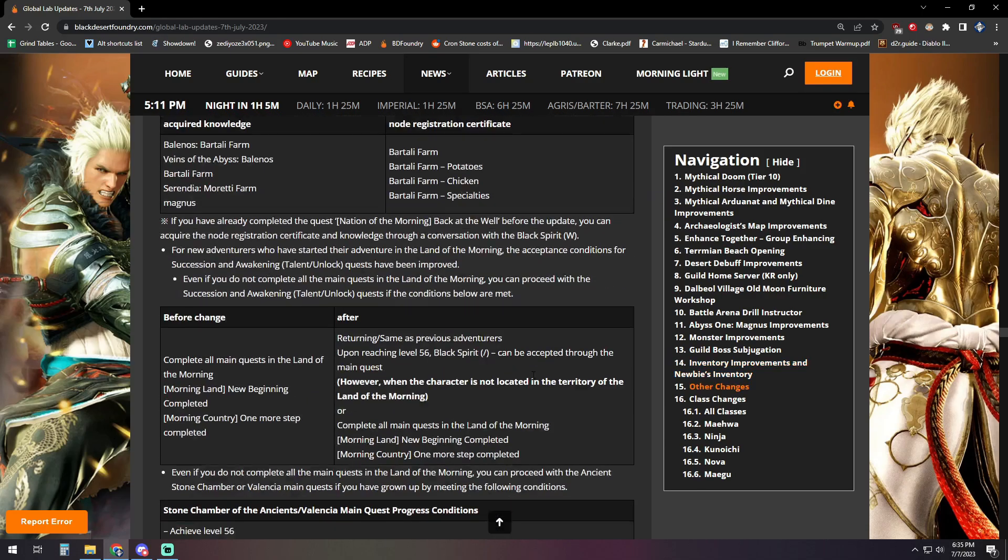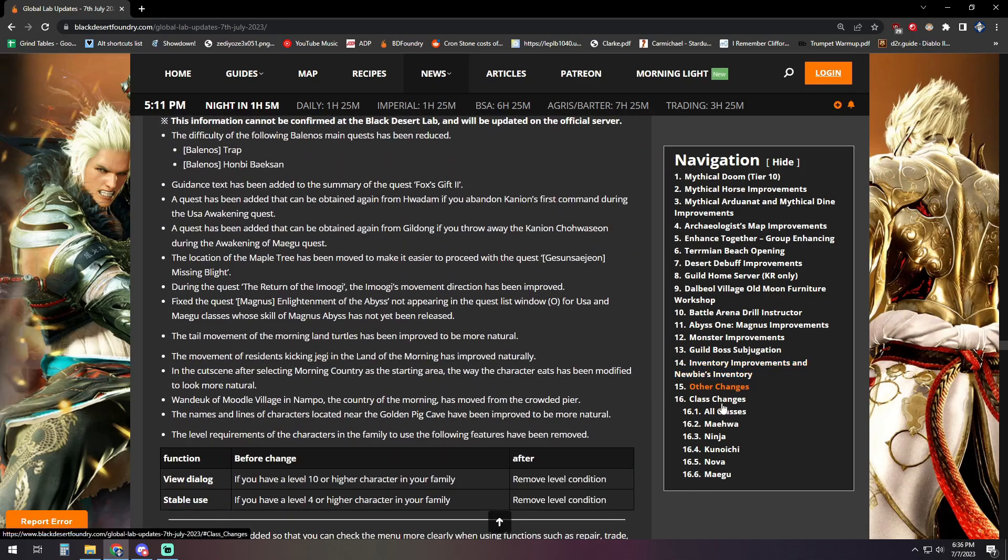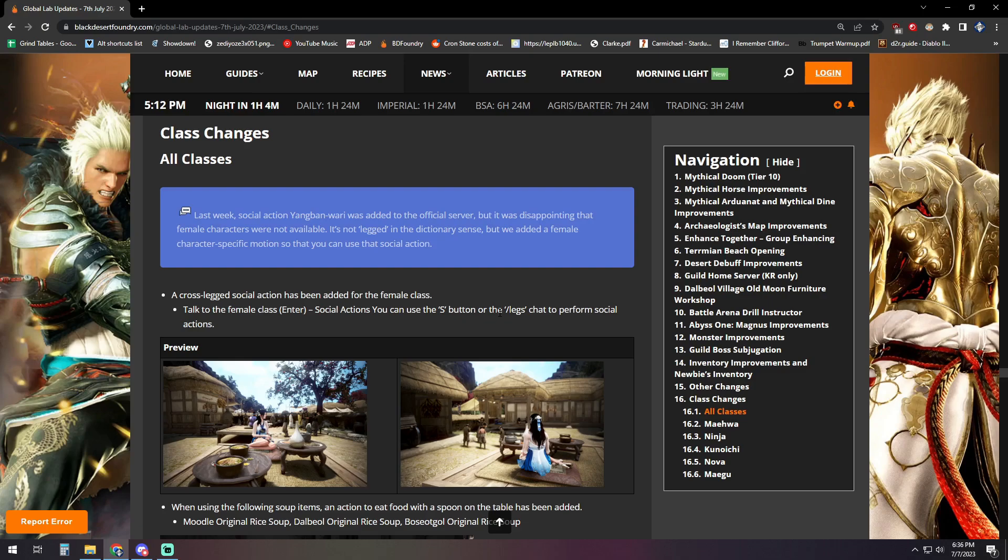For class changes this week, the social action Youngbon Worry — the sitting down emote — was already added but disappointingly female characters couldn't use it. That has now been fixed with a female character-specific motion added so they can sit down properly.